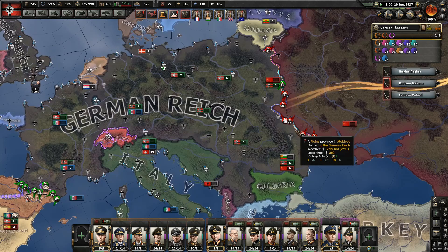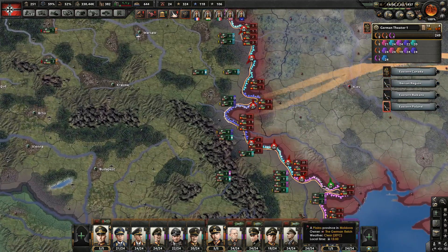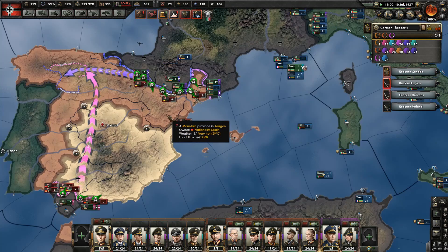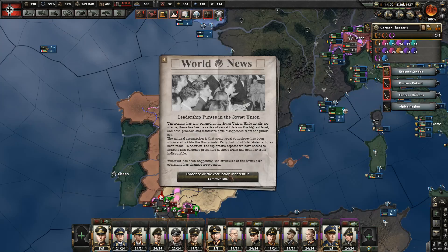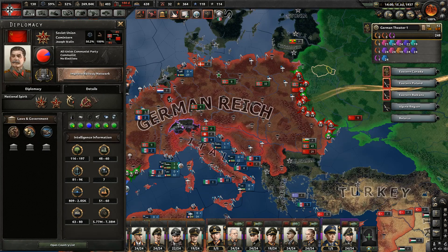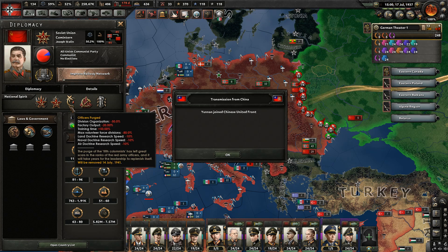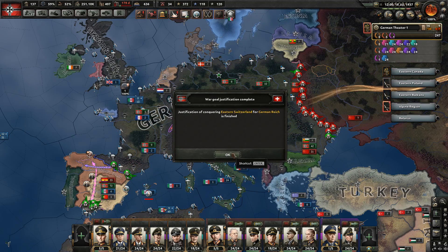Since we are at war with the Comintern we'll be able to quickly justify war goals again. Unfortunately we're also being pushed back because we were not securing the border. Let's go to free trade for faster research. The attack on Spain is going very well. I forgot I have planes — let's use them. Leadership purges in the Soviet Union are great because now they're going to be very, very weak. Minus 50% division organization plus 45 — still minus 5%, but even 5% helps.